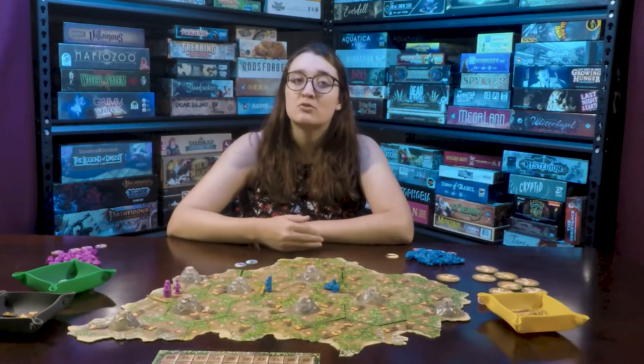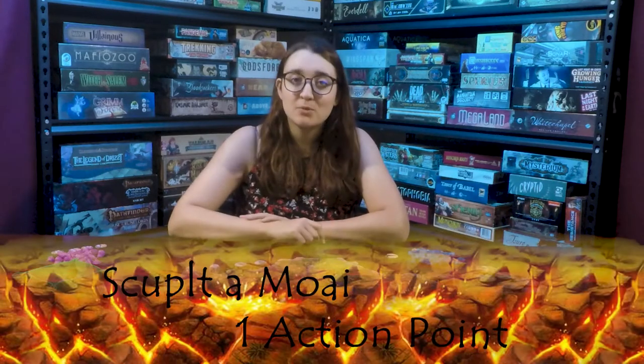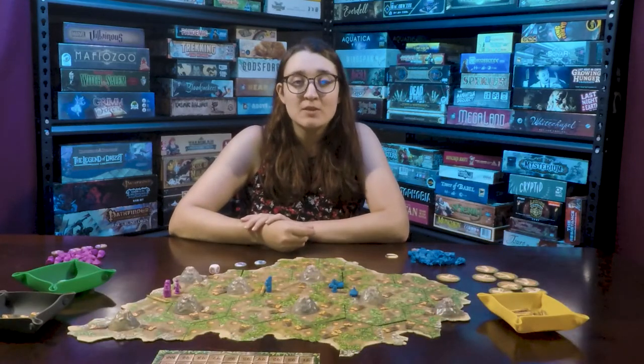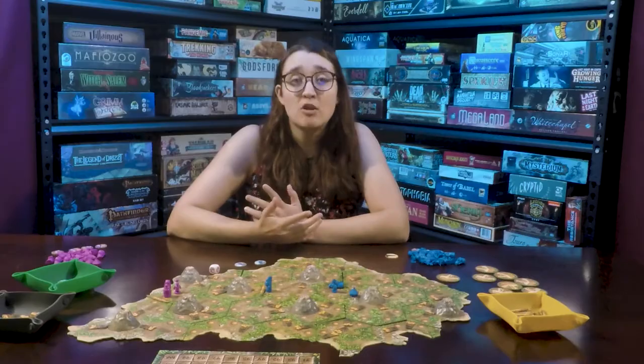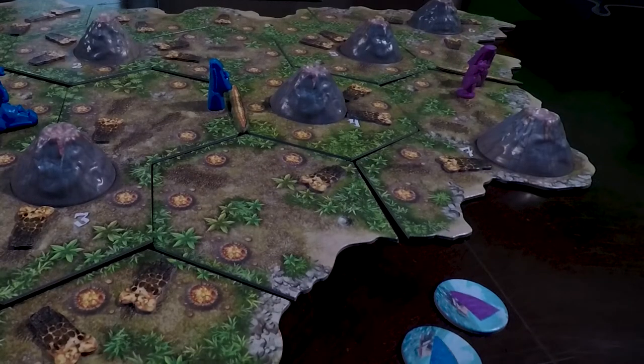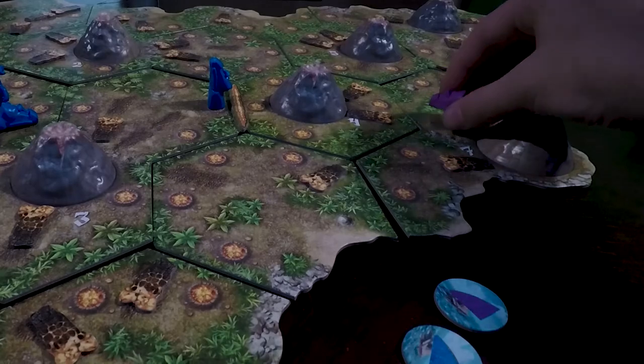For one action point, you can sculpt a moai. If there's a lava tile on the same space as one of your settlers, you can sculpt a moai. You will remove the lava tile and place one of your moai on its back in that channel.